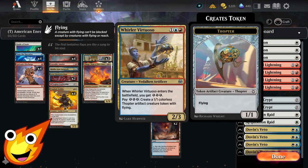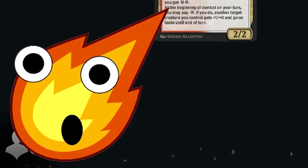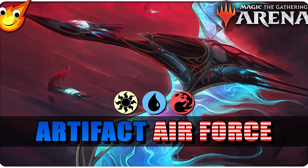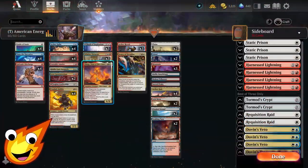In the three-drop slot, a blast from the past: Whirler Virtuoso, back from the original Kaladesh set. When this enters the battlefield you get three energy, and you can pay three energy to create a Thopter token. This helps you go wide with a flying air force — we actually already made a Thopter-style air force deck for last year's Fourth of July themed deck, so check that out if you haven't.